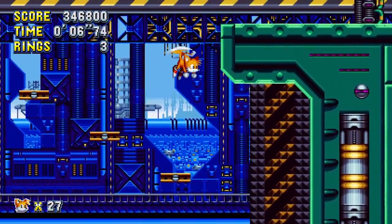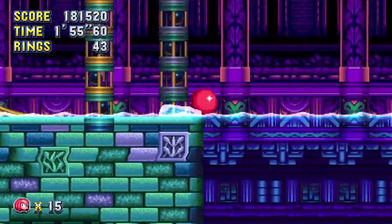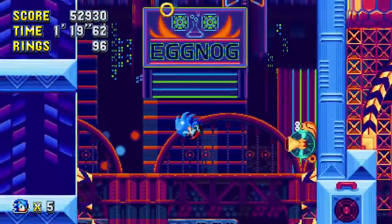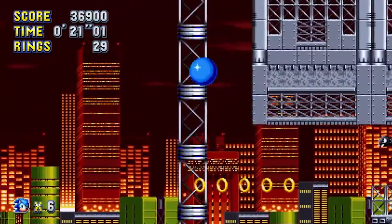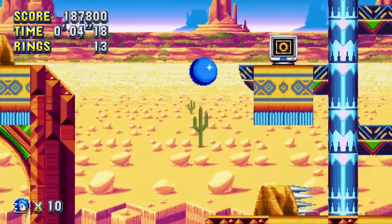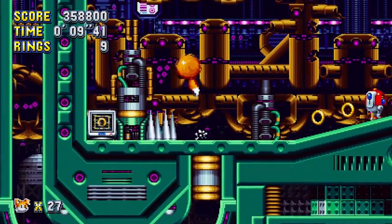One of the key mechanics Sonic is known for is using the game's physics to gain speed. You can gain momentum by curling into a ball and rolling down a hill. Sonic also has his classic spin dash, but he also has a brand new mechanic, and this comes in the form of the drop dash. After jumping, you can press the jump button and hold it to perform the drop dash. This is a great addition because it allows you to keep your momentum going, and it's more useful than the spin dash since you have to stop and charge the spin dash to gain speed.